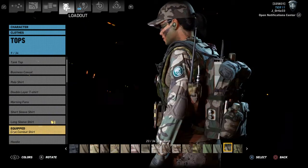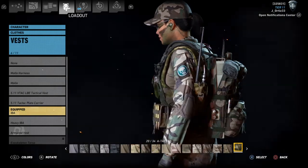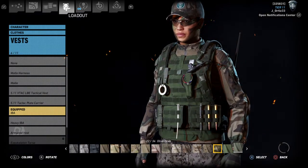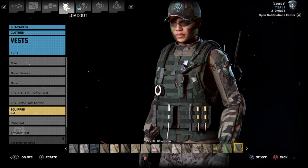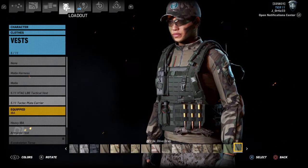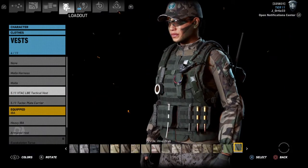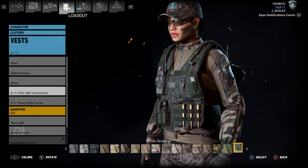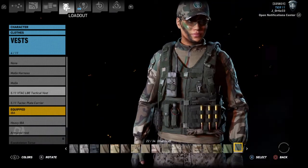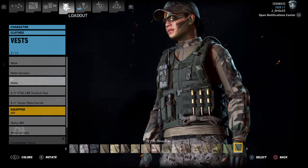Then you want to go to your IBA vest. You want to choose Olive Drab — that's the closest to her vest. You can choose any of the vest options you want.